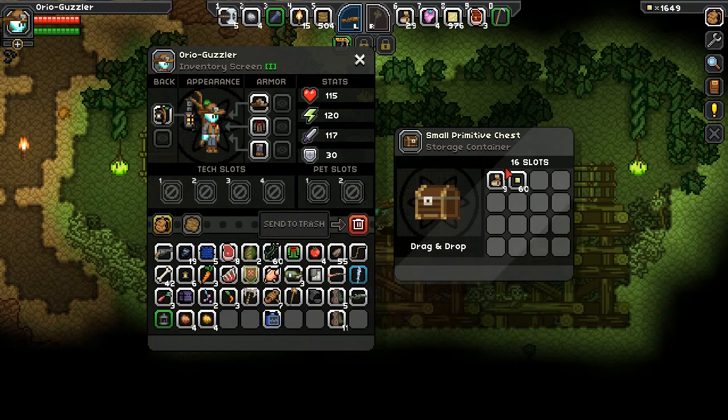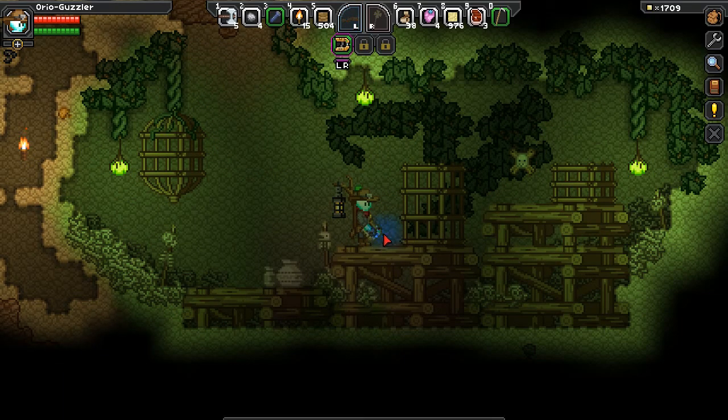Copper, iron — lots of good stuff here. Small primitive chest — we'll pick that up as well.